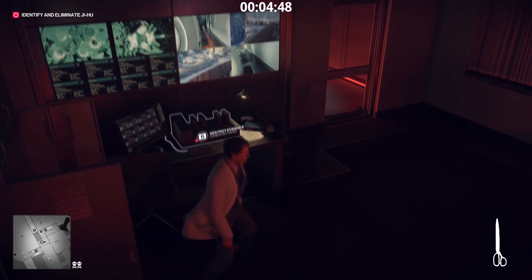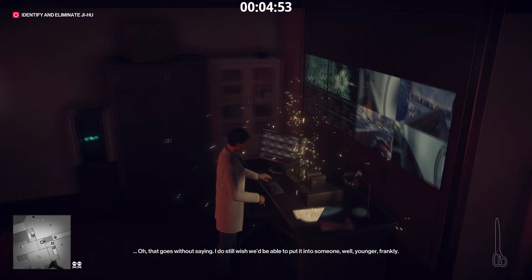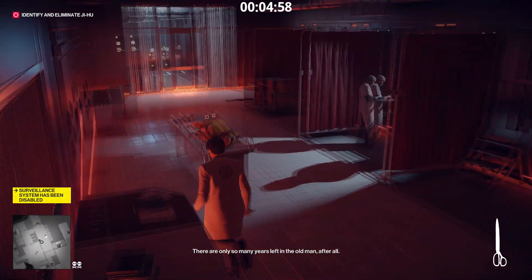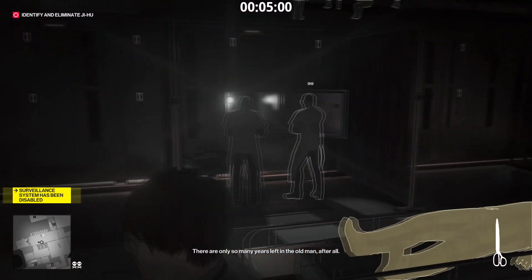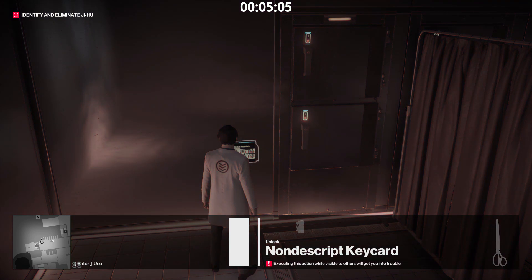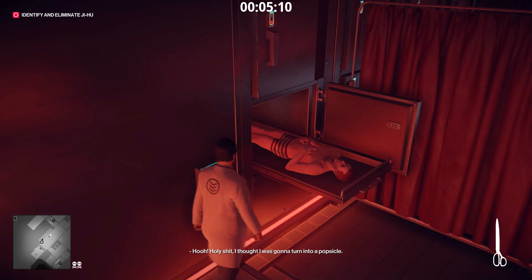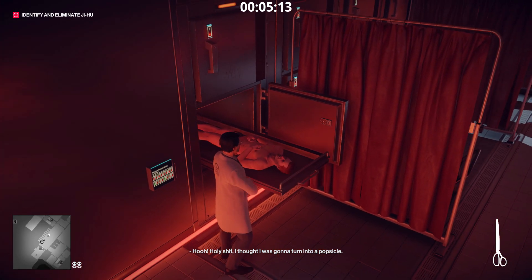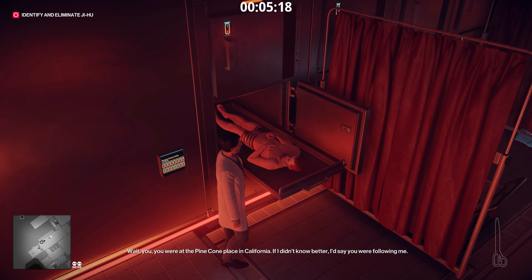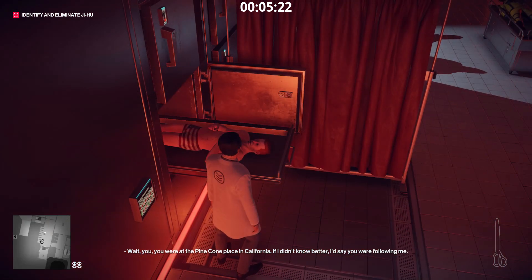This isn't strictly necessary because we're not going to be walking in front of cameras if we're careful, but it's good practice. If you run behind here, make sure this guy doesn't see you — but his back is always turned so it should be okay. Walk over here, and if you picked up the nondescript key card you can open this up. After a conversation, Agent Smith will give you an RFID chip that will allow you to open any door in the level.